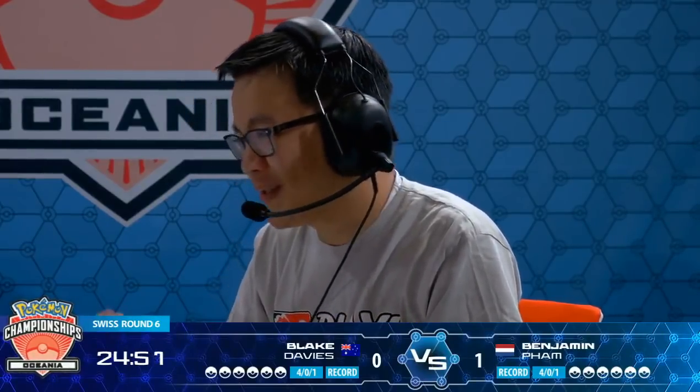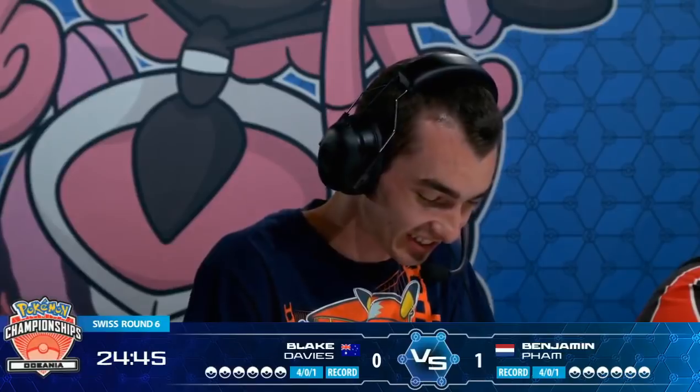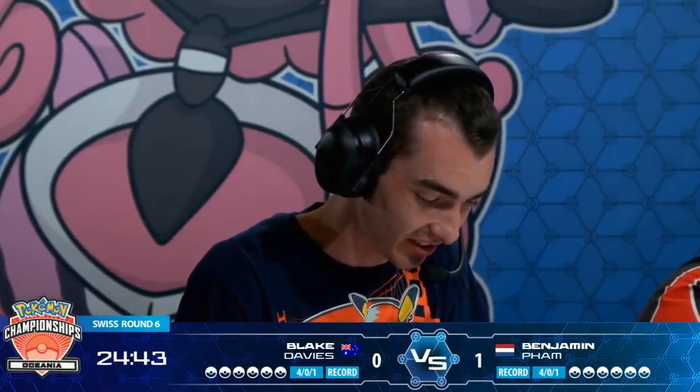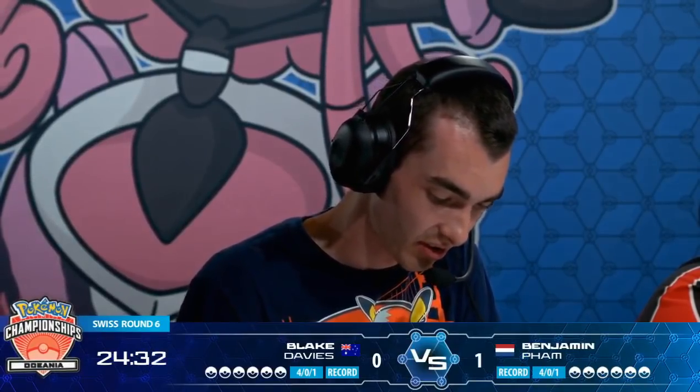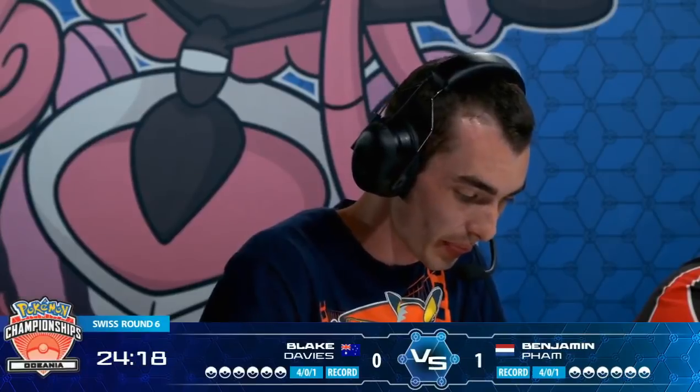One of the great things about Zoroark GX is that you're drawing a lot of cards with Trade, but you're also throwing away cards you don't want to draw later. All those extra copies of Brigette drawn late in the game, he's just trading them away so he doesn't draw them later off an N. All those Enhanced Hammers that are worthless in this matchup hit the discard pile so you can draw more cards. So when Blake tries to go for the big N at the end of the game, Benjamin's deck is all great cards that he wants to draw.